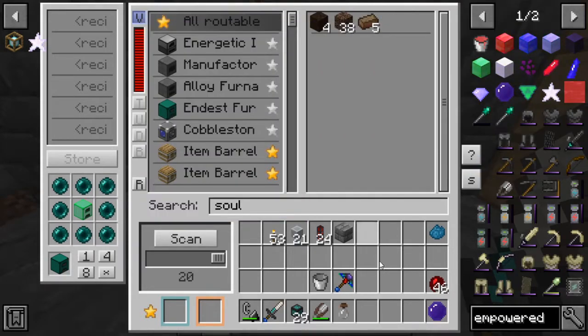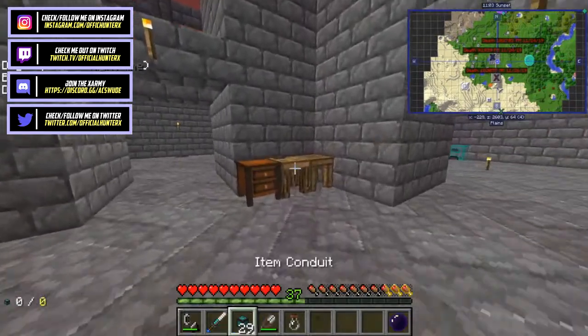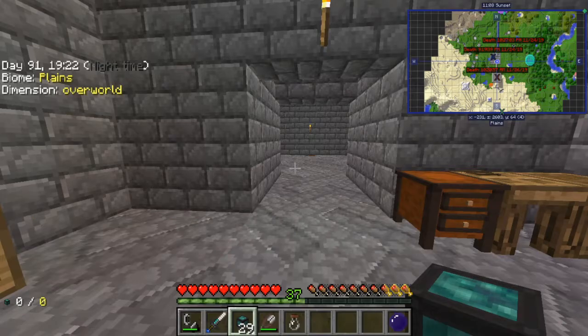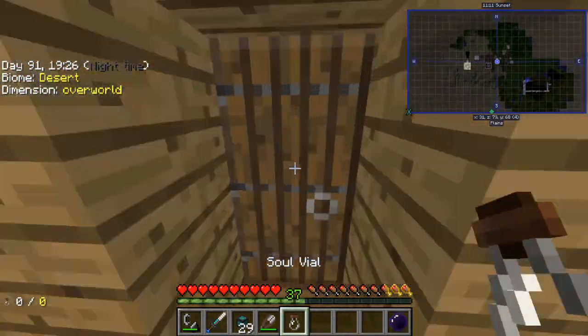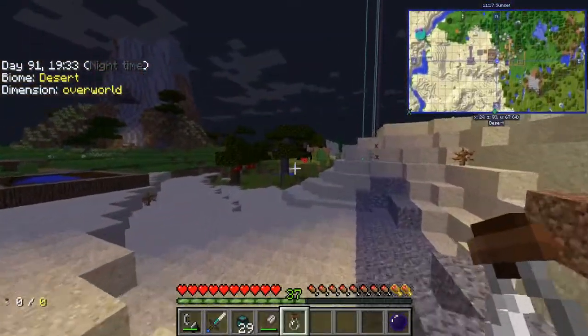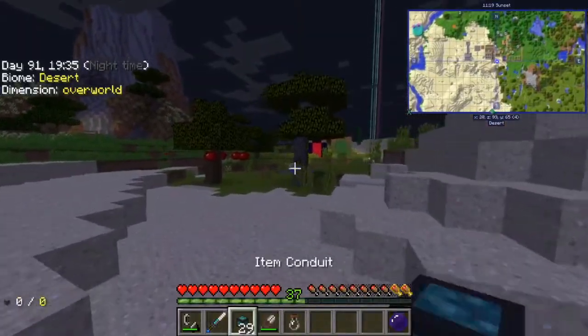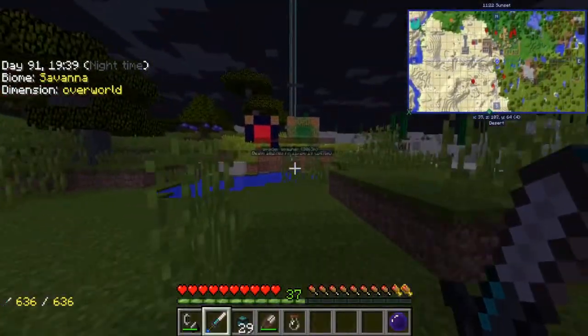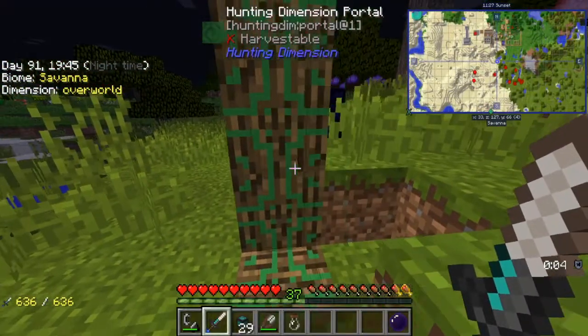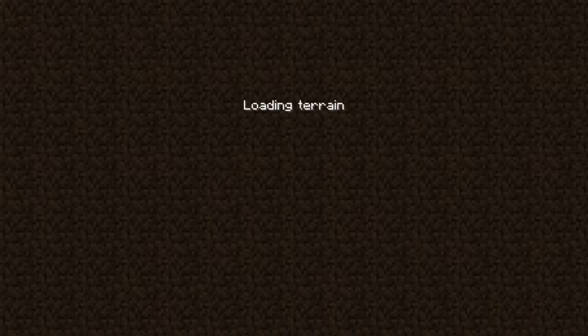We're going to go ahead and try to go to the hunting dimension really quickly and see if we can find ourselves a skeleton and capture it. That way we can make a spawner of it, which would be super nice. We need two drops of evil because we need one for the cursed lasso and another for the spawner.